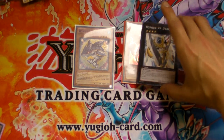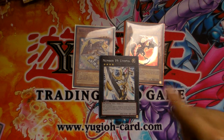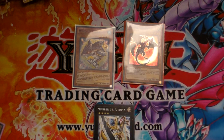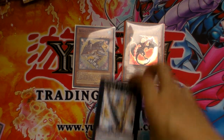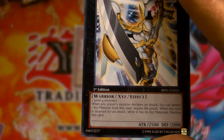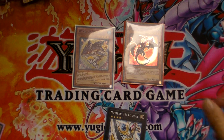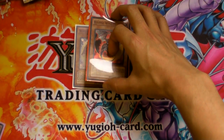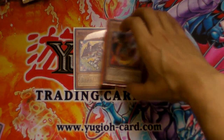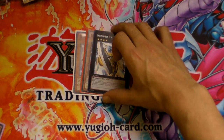Some players are just jumping into this game. Instead of Synchros — the white cards — XYZ are the black cards. Instead of combining levels, you essentially have to have monsters with the same level. It'll always say on the card; this one just requires two Level 4 monsters. Some will be specific and require Warriors and stuff like that. To make an XYZ, Utopia is a pretty standard one — you overlay two monsters of the same level and make a Rank 4.